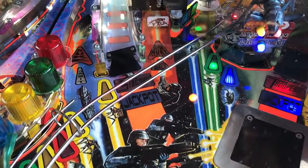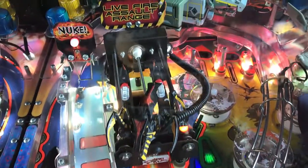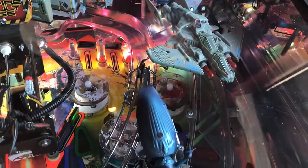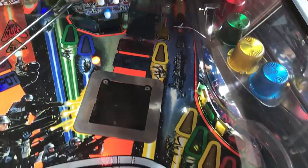You have targets with pop bumpers in the columns to the center. There's a super bug to the right, which has a drop target and a scoop. A ramp goes up and around back to your right end lane habit trail, and then a lane going around back to the columns again with some targets. Very simple setup. There's almost a magnet that stops the ball above the U on 'bug' — I have noticed that.